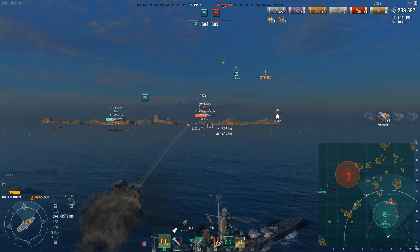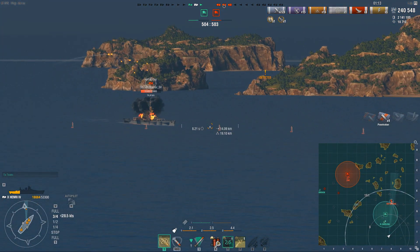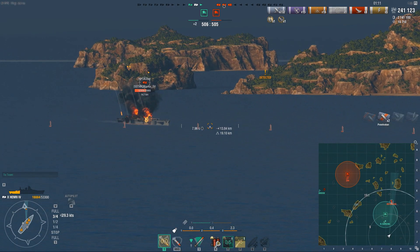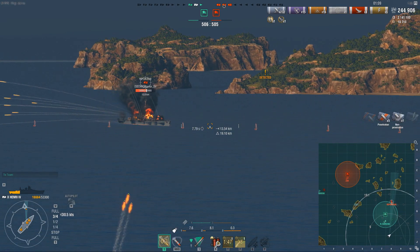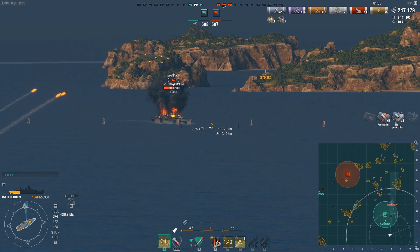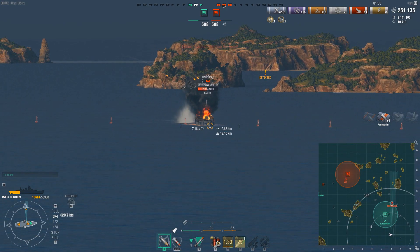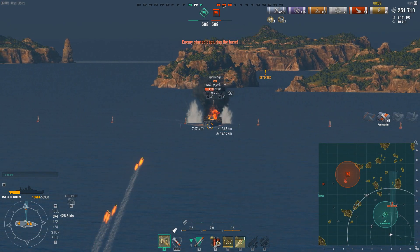Both consumables are situational — you've got to keep that in mind. You run defensive AA and you get nothing but destroyers, you feel like an idiot. You switch to hydro and then you get a carrier coming in to strike you when you're trying to play a flank, and then you also feel like an idiot. So it's one of those situations where it's not very easy to win. Both have their uses. Personally, I prefer defensive AA.